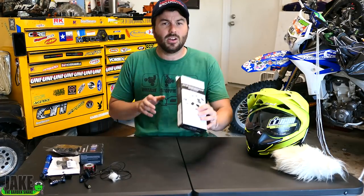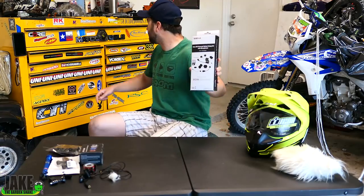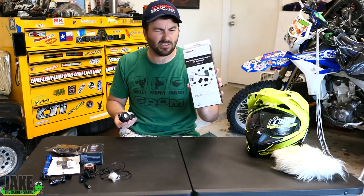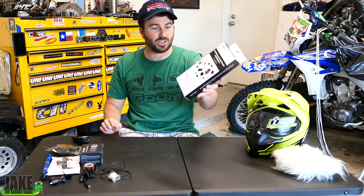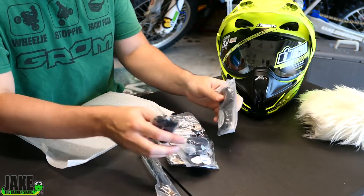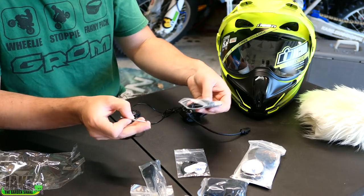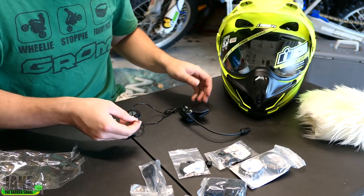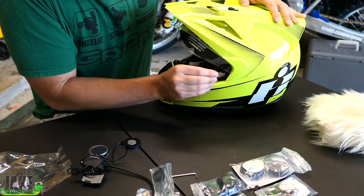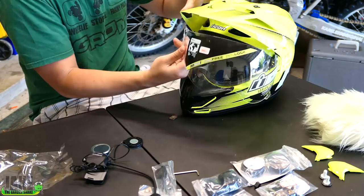I'm going to put on this Sena extra clamp for the side, because I already have a 20S — there's no reason to buy an entire other one. You can spend about 50 bucks and just get one of these. It comes with extra microphones and a lot of extra pieces, multiple options. You don't have to clamp this onto the helmet but that's what I'm going to do — I like the clamp style, though you have a stick-on option too. I'm going to take the helmet apart a little bit using this little key tool.